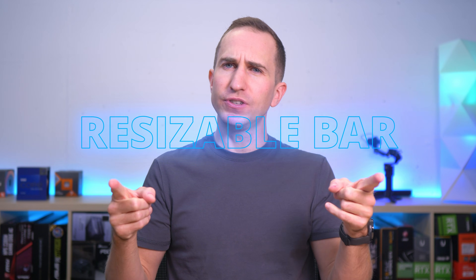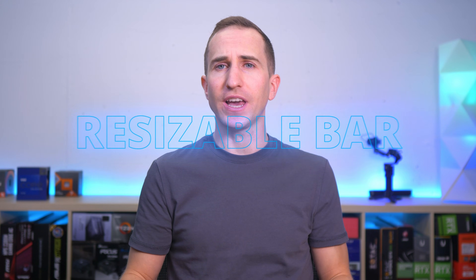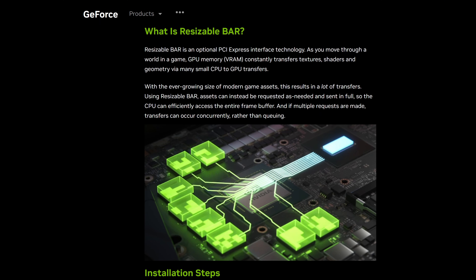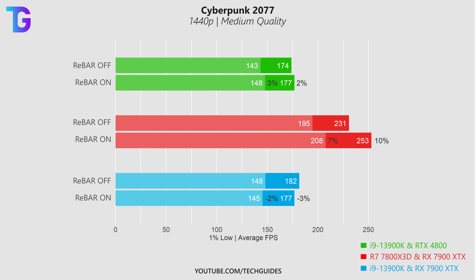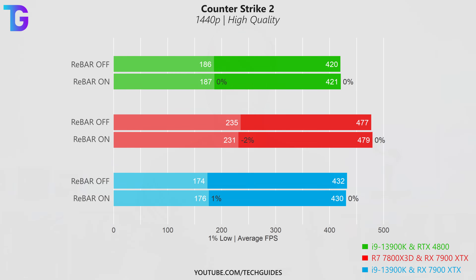Does resizable bar actually boost FPS, and if so, which games benefit most from enabling it? In today's video I'd like to take a deep dive into rebar, or Smart Access Memory as the feature is called on AMD GPUs, and also clear up a few common misconceptions. Even I had misconceptions before going into this — I thought I would just benchmark a couple of games with rebar enabled and disabled and show the results, but the reality is a little more complicated.